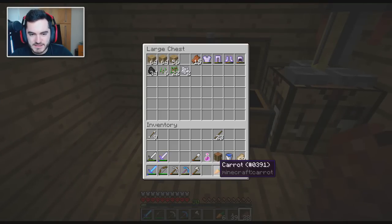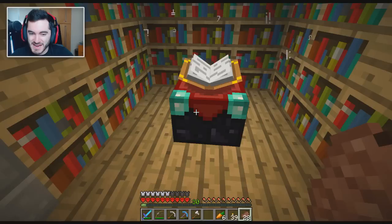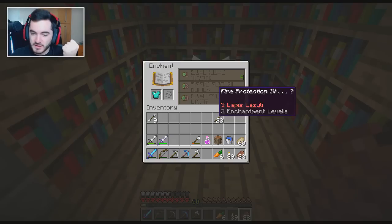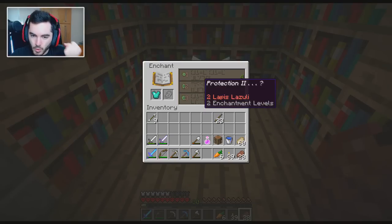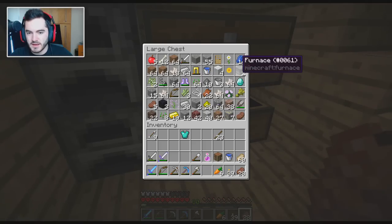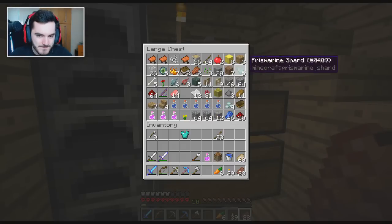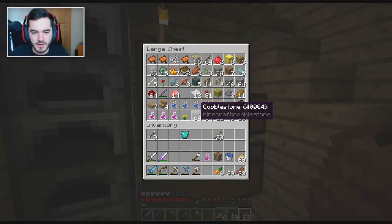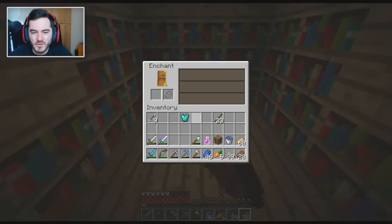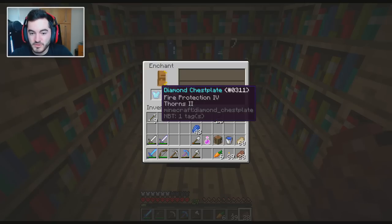Level 30 again! Are we going to do it? Are we going to put the thing in the enchantment table and see what happens? The question is, do we want fire protection because we've already been to the nether, or do we want blast protection? That is the question, ladies and gentlemen. I feel like fire protection is a good thing to have — especially if you ever fall into lava, it's just good. Fire protection, thorns 2 — unbreaking would have been great, but I'm not going to complain.